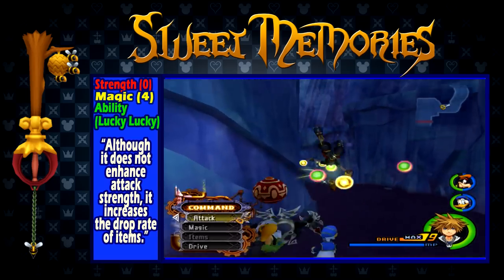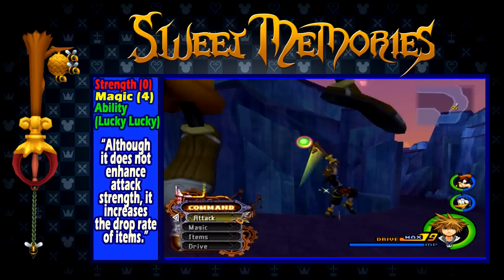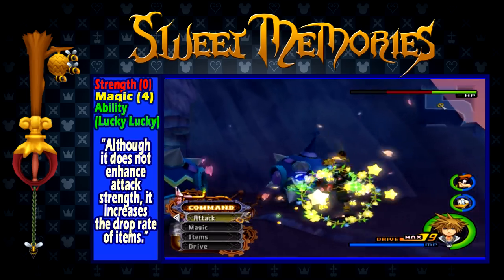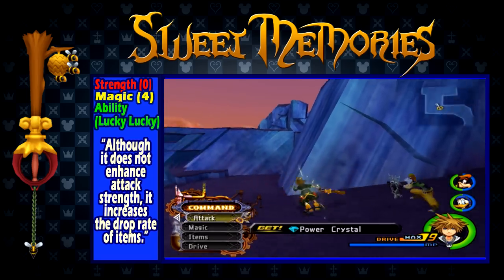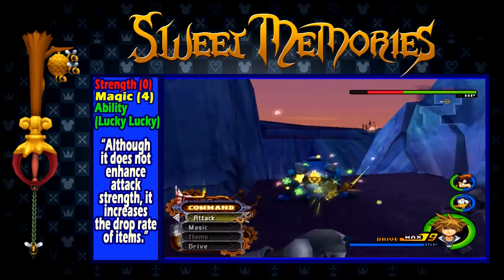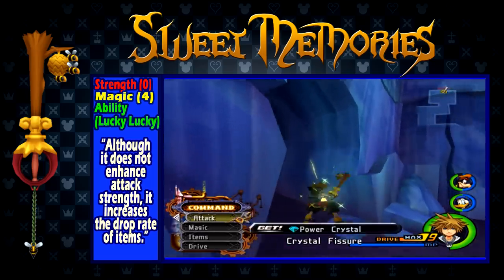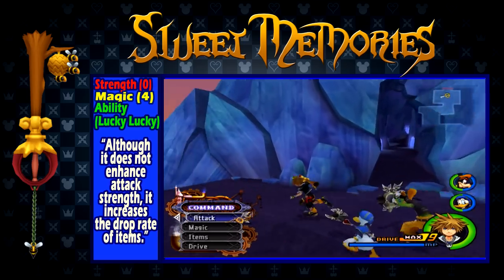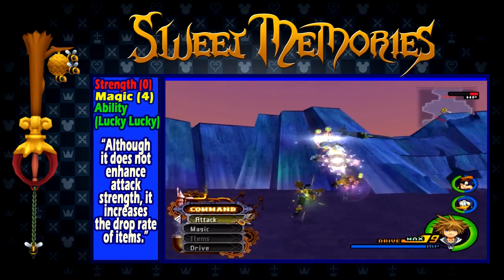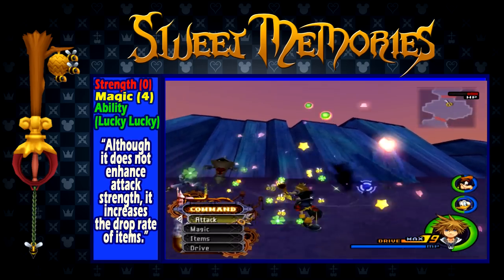Sweet Memories is obtained after completing every page of the Hundred Acre Wood. It has a strength of 0, a magic of 4, and the ability Lucky Lucky, which increases the drop rate of items. While having mediocre stats, this keyblade is still great because of its ability. This keyblade is great to use when hunting for synthesis materials. Combine it with the Lucky Lucky you get from leveling up and Donald and Goofy's abilities and equipment with Lucky Lucky, and you'll have every synthesis material in no time. If you're trying to get the Ultima Weapon, equip this keyblade whenever you're doing non-story tasks or looking for specific materials, and it will help you get there much faster.